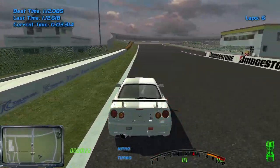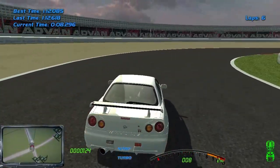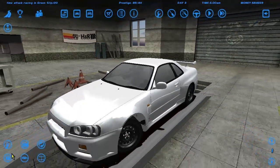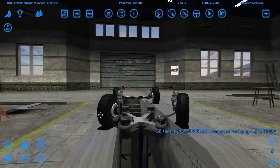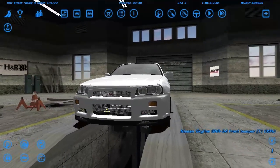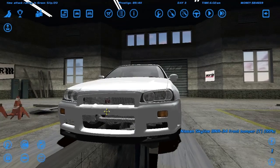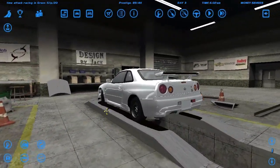We did a 1:12.085 — that's pretty good. Next time we'll be changing the brakes, the suspension and the wheels so we can get the car stopping and turning much better. Hopefully that will be a game changer and we can get under the 1:12 line, maybe even under 1:11. I don't think we can drop under 1:10 though, so we'll see next time.